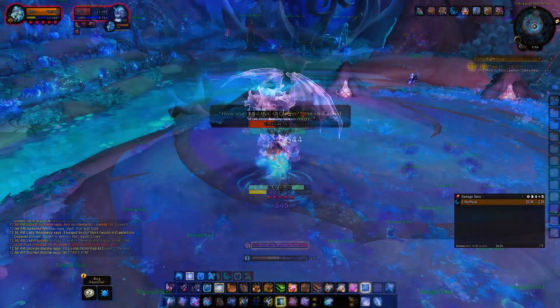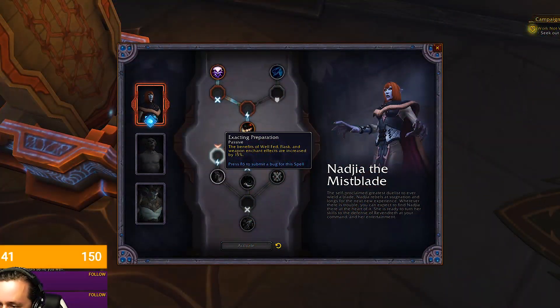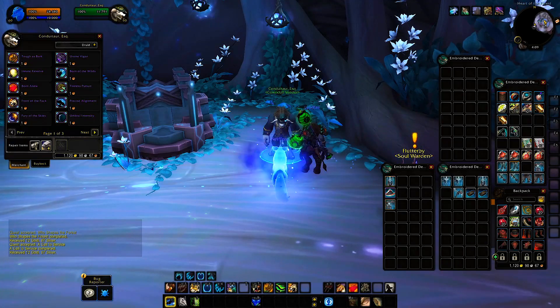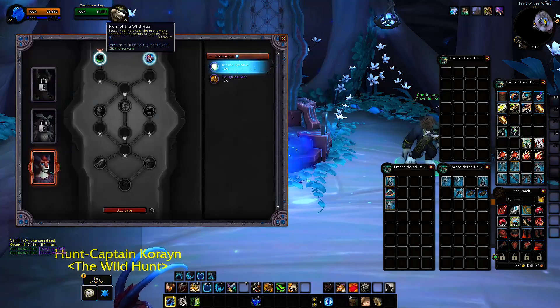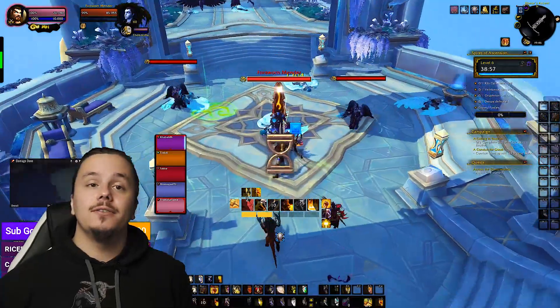Every covenant is different, so just follow the quest line and it will unlock the first Soulbind. After that you can get the rest of your Soulbinds. Once your first Soulbind is unlocked, go to the conduit vendor somewhere in your sanctum, buy conduits — which are like Essences — then go to the Soulbind altar and learn them one by one to create your first Soulbind tree.